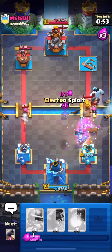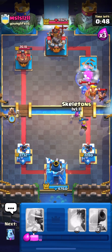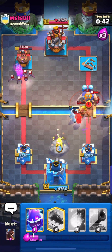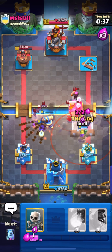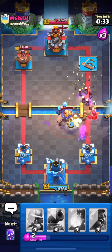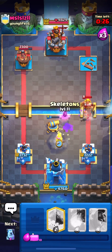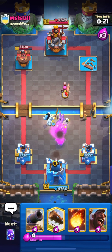Everything got very much mixed up over here and we have to defend this. I will place my ice column and then be back to the cannon — I'll place it over here. I'll also place my electro spirit for his bats, and I think the musketeer will do the cleanup. I have to place another cannon guys, so I'll place my skeletons for his golden knight.